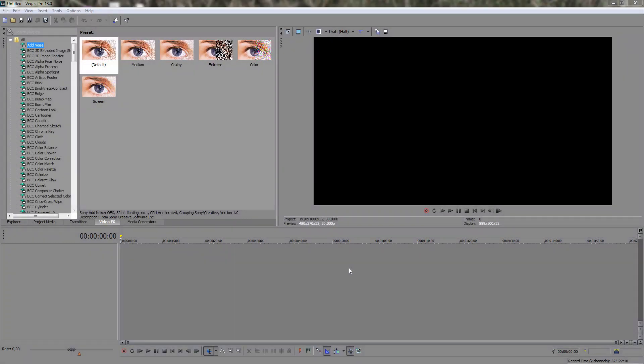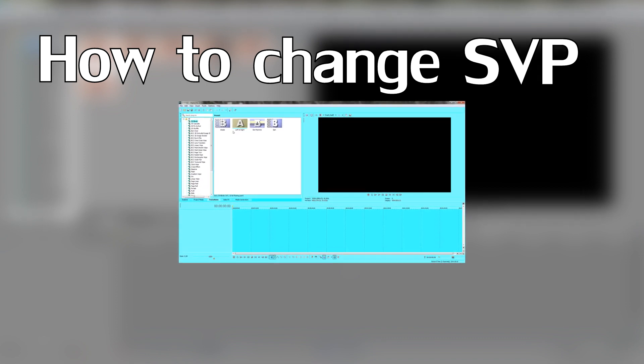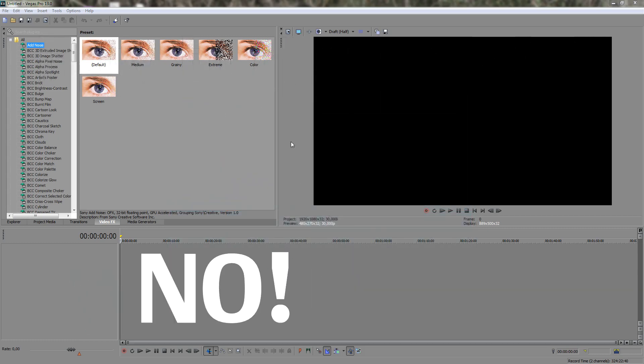Hello everyone! Today I will be showing you how to change the Sony Vegas Pro window color like this. It's now brown. No, no grey.